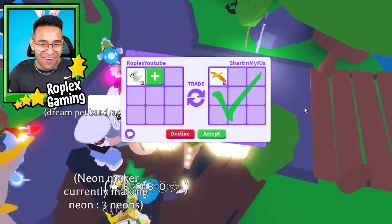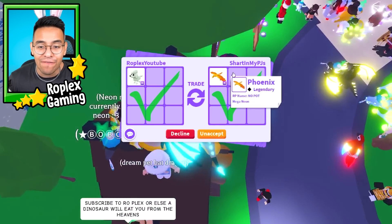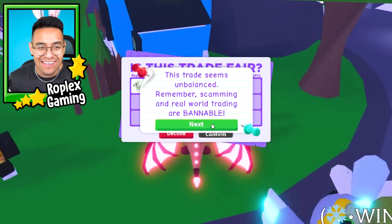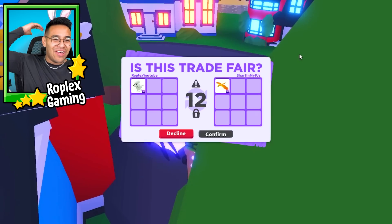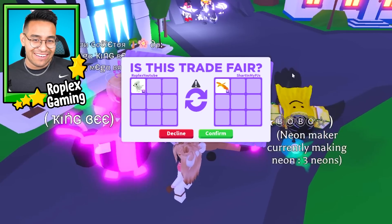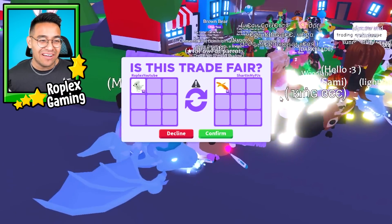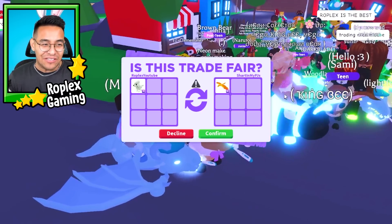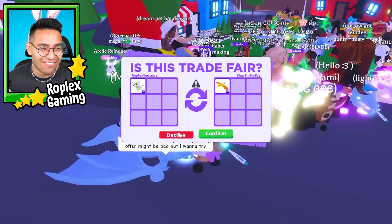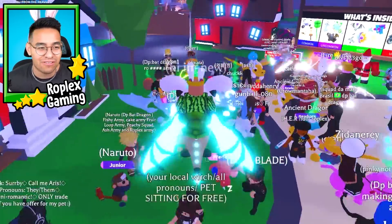What's this dude's name? 'Shart In My PJs' — bro, how did he come up with that? He's offering a legendary mega phoenix. The last guy pranked me, this guy's gonna try to prank me too. I'm pretty sure this dude is just playing. He's gonna decline — I don't even want to embarrass myself and hit accept first because I'll look stupid if he hits decline. He's not even typing anything. We're just gonna decline — if he really wants to do it, he'll trade me back.